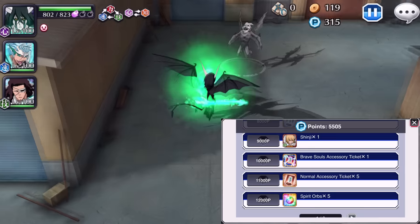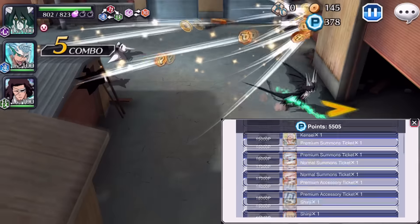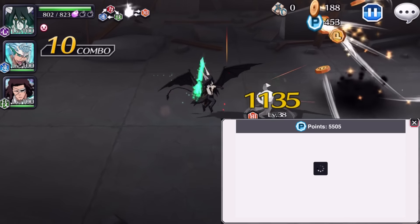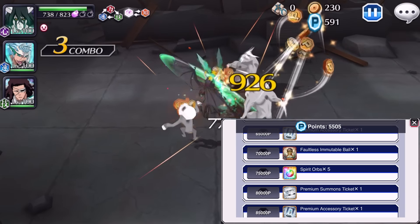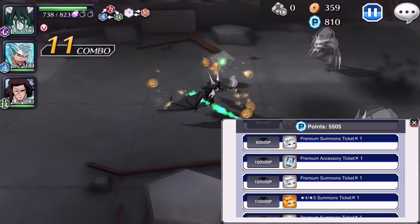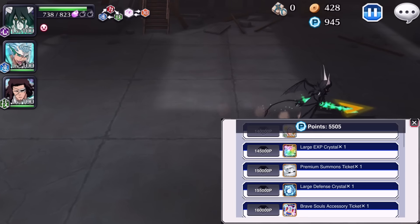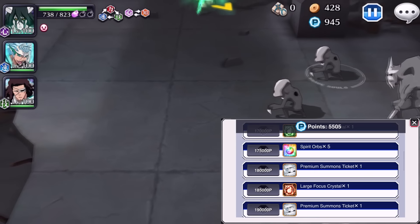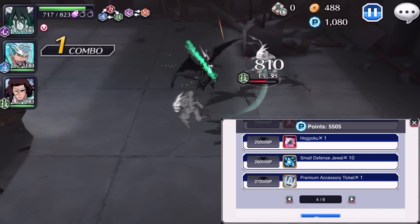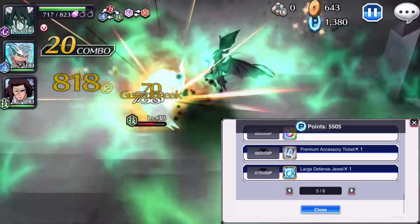Looking through the Global rewards: three star Shinji, three star characters, Kensei — Shinji is very common now, he pops up everywhere. Spirit orbs, accessory tickets, the Hogyoku is probably early since JP gives it early too. You also get a Mutable Ball, and a four-to-five star summon ticket which is always sweet. Further in: EXP crystals, large stamina crystals, tickets, Kensei, spirit orbs, Hogyoku — about the same time as JP.